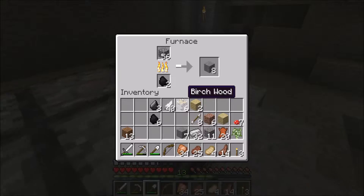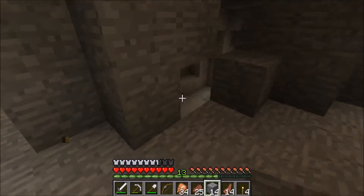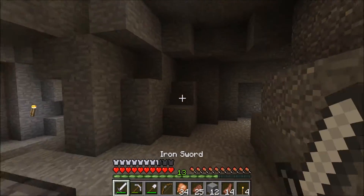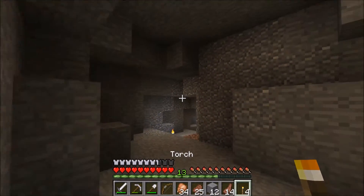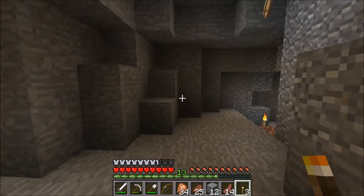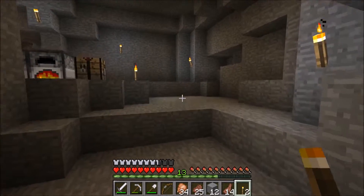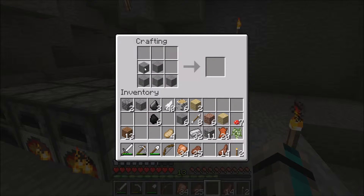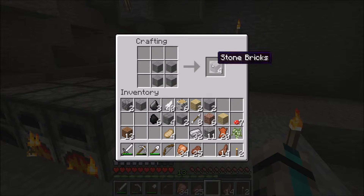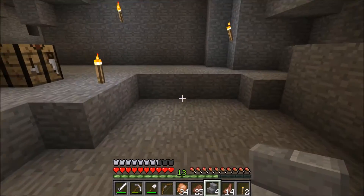Now we're making this into smooth stone. So we're going to cover this up like that — that looks nice. However, I need to widen this pathway up a bit. Let's see, can we make stairs? No. But we can make stone bricks. Can we make this into stairs? Oh, we can.